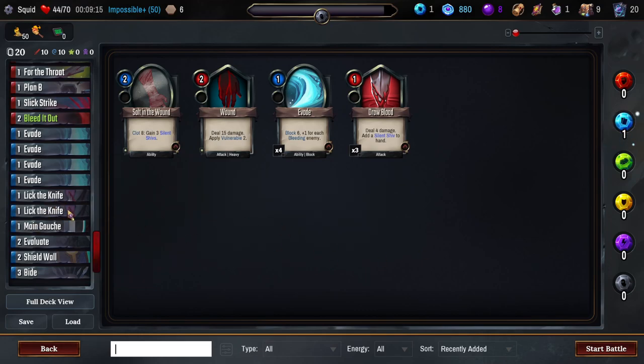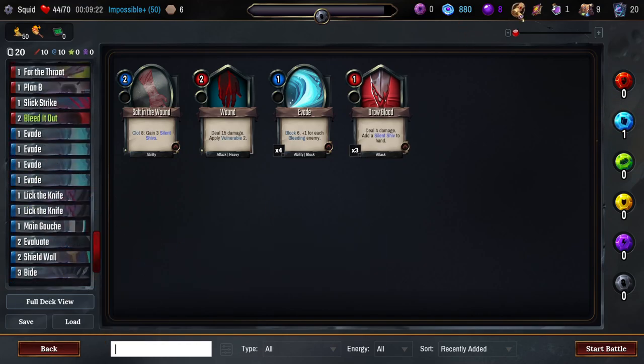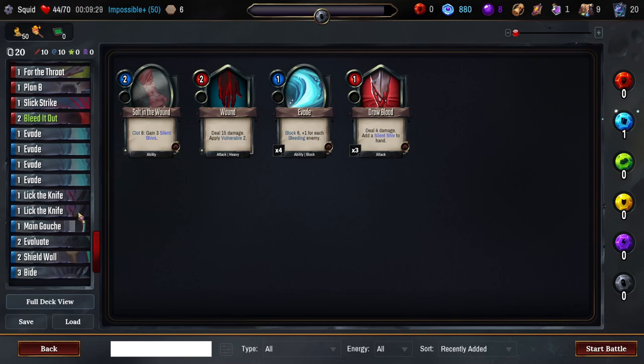But we have yet to play Lick the Knife even once this run — it just hasn't shown up early enough. And we have the Bide, which does the same thing: two combo. We have the Unrelenting we're gonna get — two combo. So I'm a lot less inclined to upgrade a Lick on this particular run right now. Do you still keep both in the deck after upgrading one? Oftentimes no — I upgrade one and then cut the other. It depends on exactly how many good combo spenders I have. In a deck like this, if I wasn't getting so many other combo generators, I might want to upgrade both Licks.